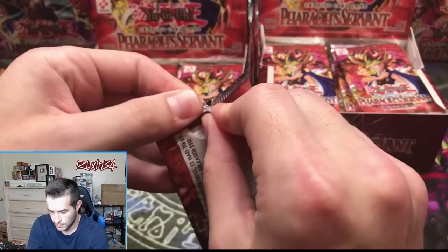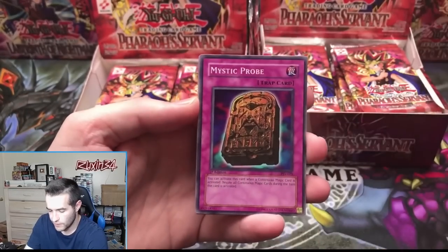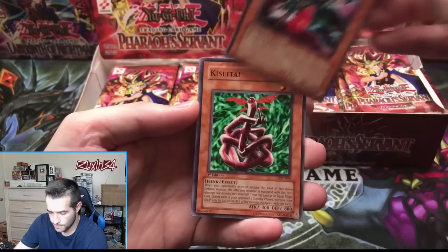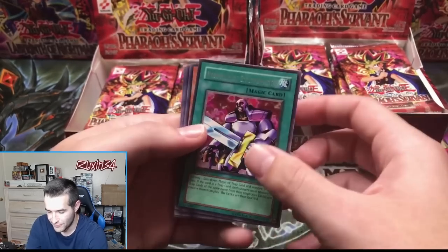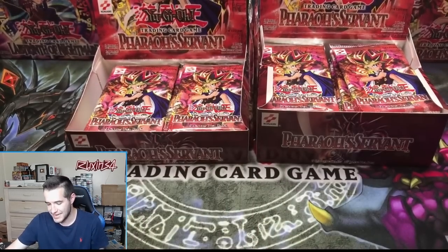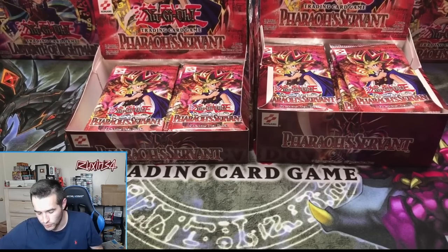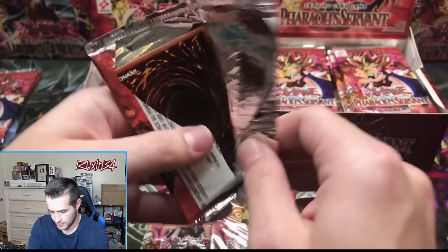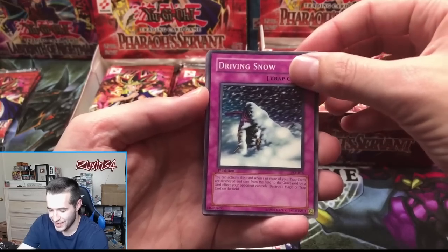Hobby pack: Mystic Probe, Solomon's Lawbook, Deep Sea Warrior, Kiseitai, and a Nobleman of Extermination — another rare. They are heating up. Fifth time, literally no pulls. We've got Reign of Mercy, Harpy's Brother, Type Zero Magic Crusher, Monster Recovery — right off the bat. The bank's like 'bruh, Yugioh' and you're like 'yeah, for sure.'